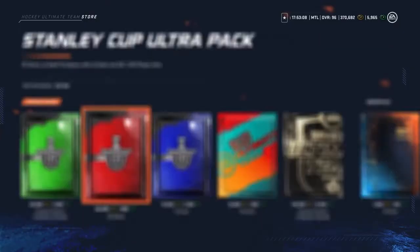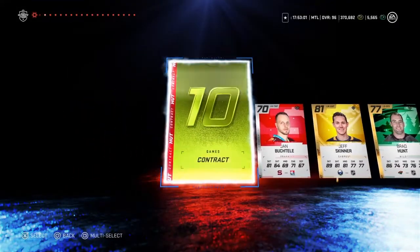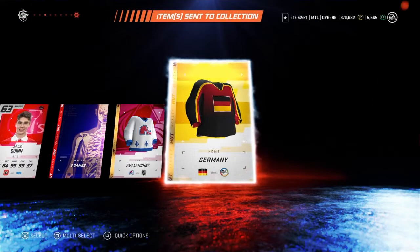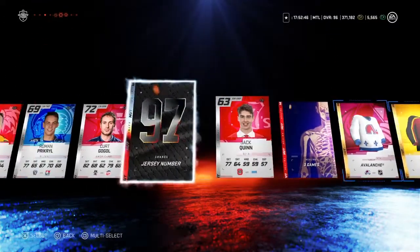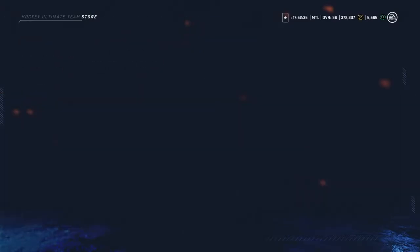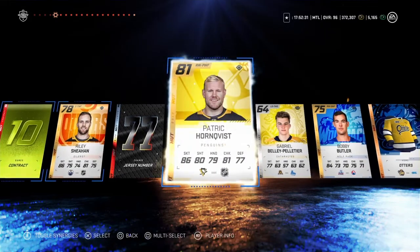Alright, we're on the red packs now, so we're going to get a lot of stuff. We'll take some contracts as well since I'm almost running low. Got some coins, a Germany jersey, and a Nordiques jersey — the jerseys actually go for something. I'll send the gold jerseys to my collection for now and sell them when I'm streaming.